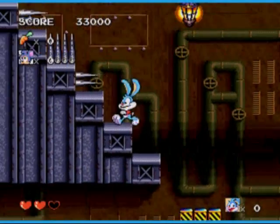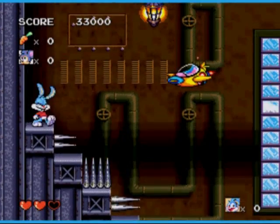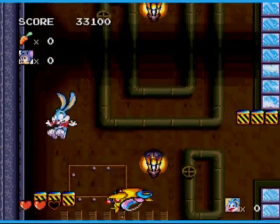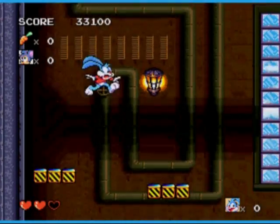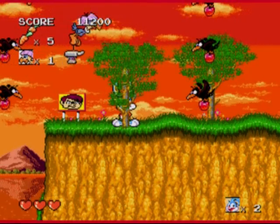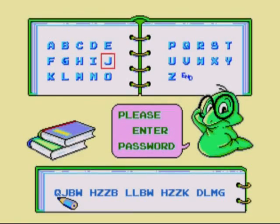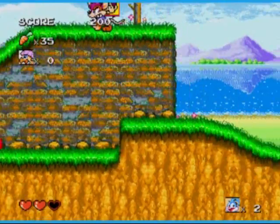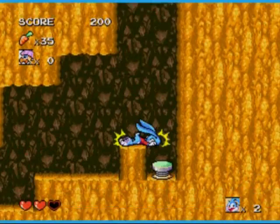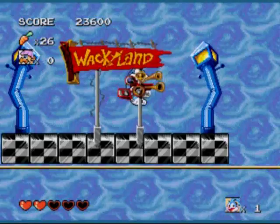Naturally, the game will get far more difficult towards the end, with the final levels being a test for even a platforming veteran. The game will outright want you dead, and there are a few things you can do to try and save yourself. First of all, you can increase the size of your health bar, which initially has three hearts. Second of all, you can call in one of Buster's buddies to eliminate all enemies on screen. Finally, the game has a password system, though it doesn't record the size of your health bar. Buster can also do a sliding dash at full speed, but I couldn't find a practical use for it.